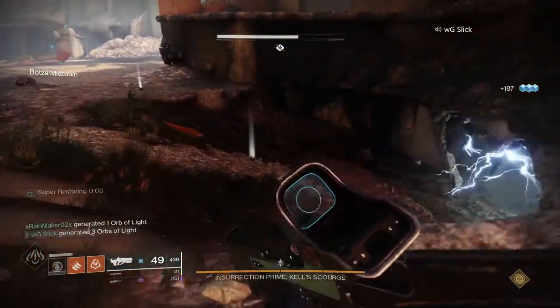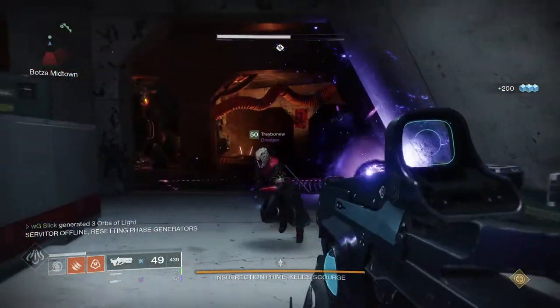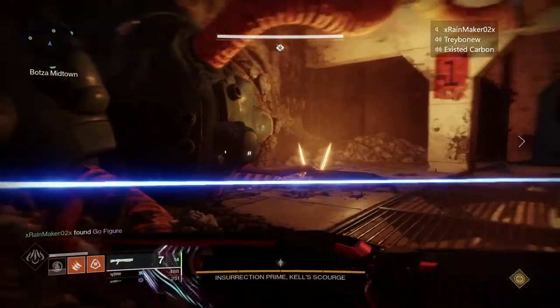Now this is the point in the triumph where things change from the normal way of running it. The teams swap, so that puts team two on the bottom to collect phase radiance, and team one will now go up top and start the tank phase.